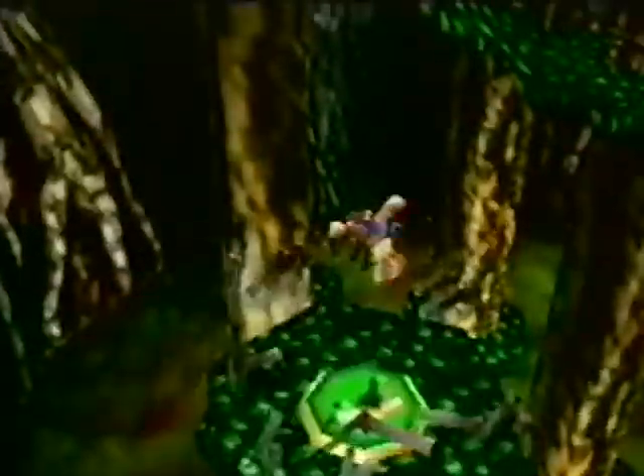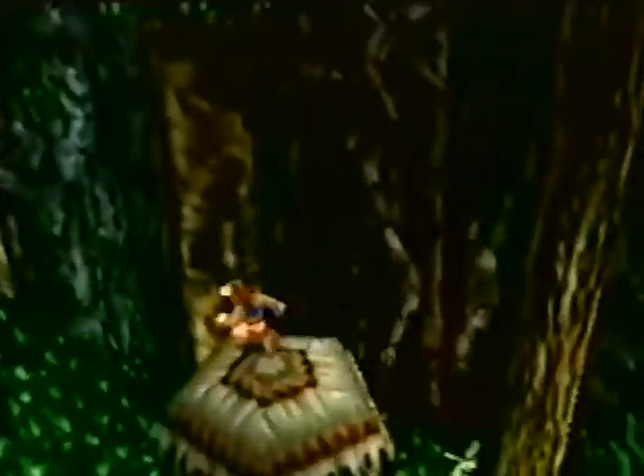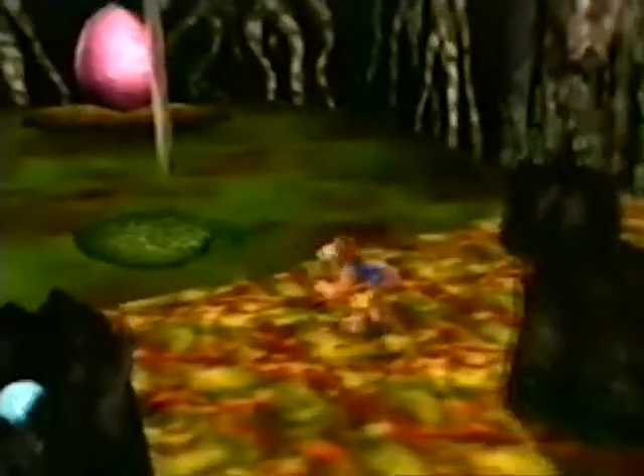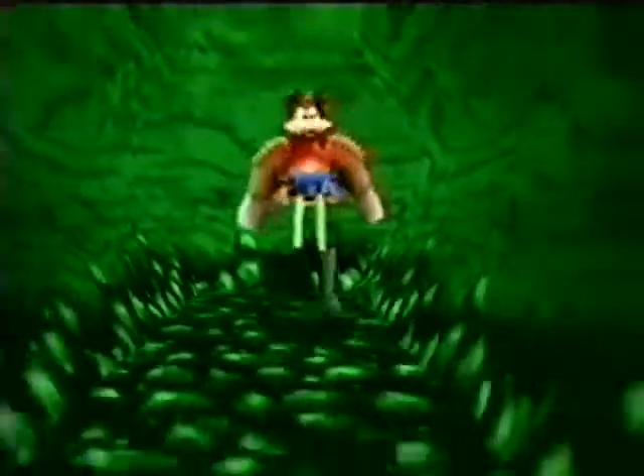Bubble Gloop Swamp! Don't bother drying off before you enter this next world, because things begin to get a little slimy! Bubble Gloop Swamp is a dark, smelly, and dangerous place where all the piranhas, poisonous swamp frogs, and crocodiles have a bone to pick with Banjo and Kazooie! It'll take every bit of your imagination to get through this swamp, because everyone here has you on the menu!